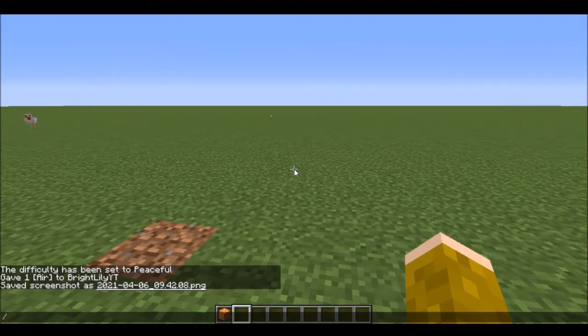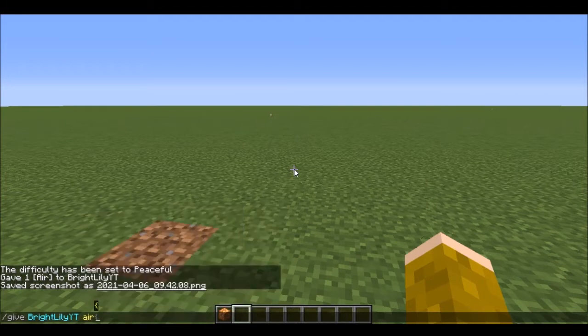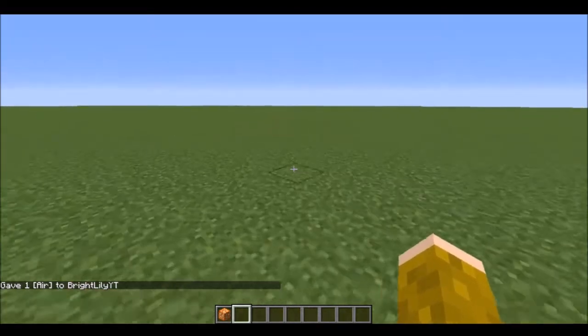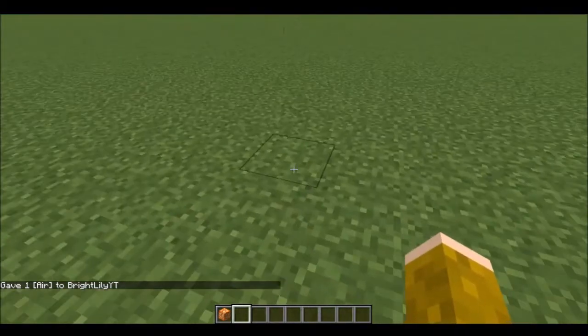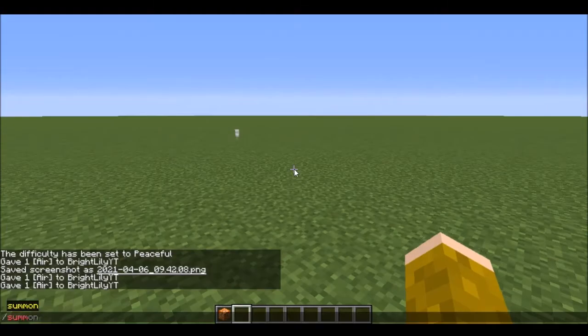The second thing you might not have heard about is the slash give command. If you type in your player name and then 'air', you'll get minecraft:air. This literally does nothing — it does say 'gave one air to your player name', but it doesn't give you anything and just leaves your inventory as it is.